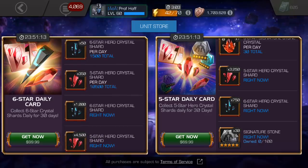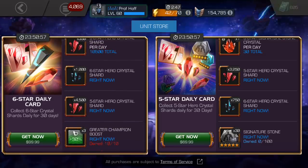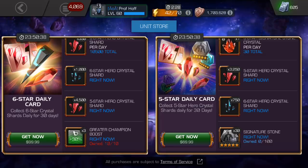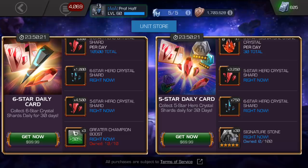On top of this, you do have 4,500 five-star hero crystal shards right now, so this is the opportunity over the course of 30 days to form enough shards for a five-star featured crystal. Then you have the six-star shards and three greater champion boosts. This would be close to an A if they had taken their model from the right deal and added it to the left — I still think so many players could use generic five-star six-stones. Why is it better to get six-stones, especially generics, on the cheaper deal than on the one on the left? They're trying to put a six-star premium price on six-star shards, but most six-stars are trash. There is actually more guaranteed value in the $70 deal than the $100 deal — which is, dare I say, bad marketing.